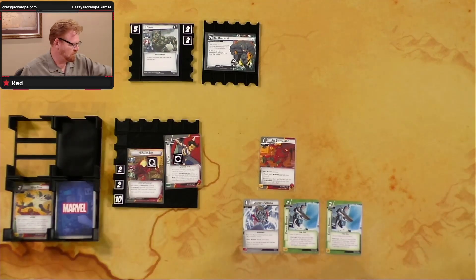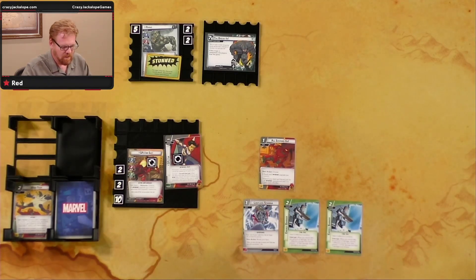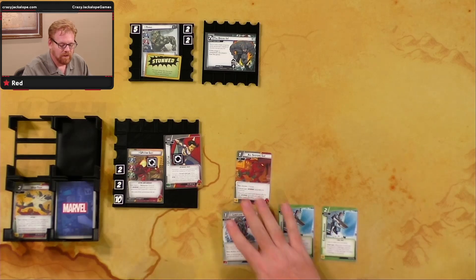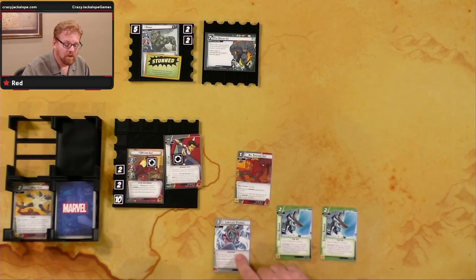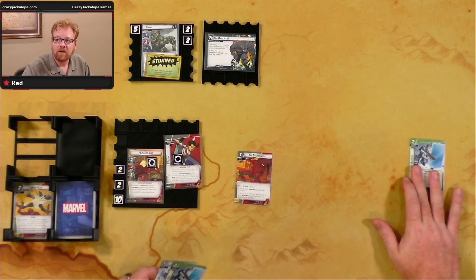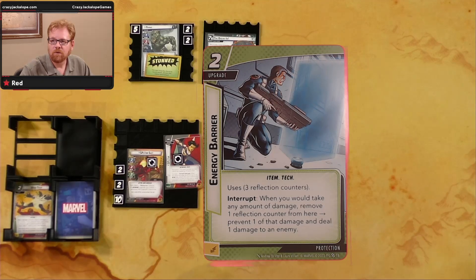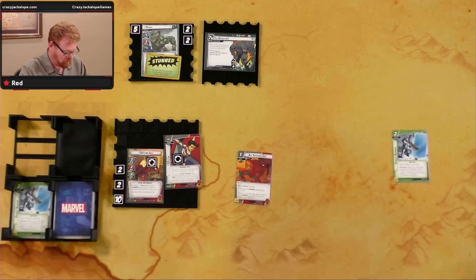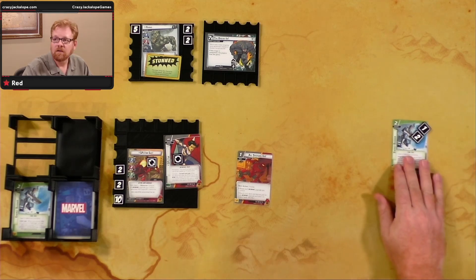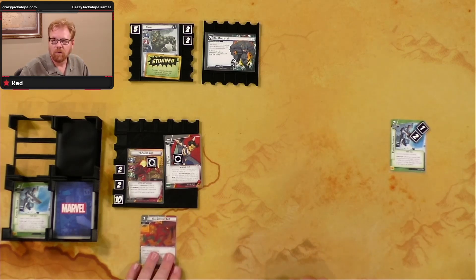Flip Rhino down and throw a stun on him. Now, Energy Barrier — when you would take any amount of damage, remove one reflection counter, prevent one damage, and deal one to an enemy. We'll use Limitless Stamina and one Energy Barrier to pay for the other Energy Barrier. Give it three reflection counters for a little defense. We'll hold onto All Systems Go.